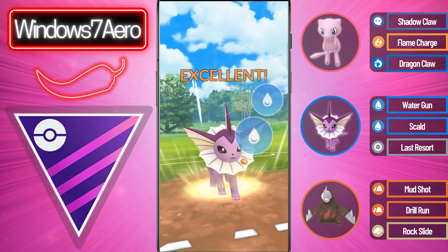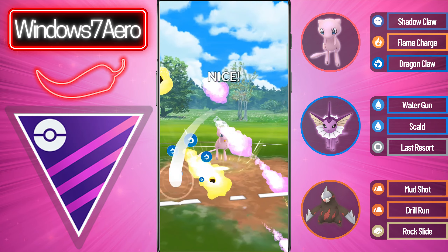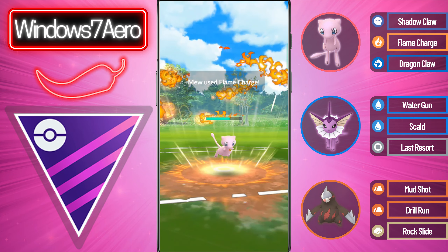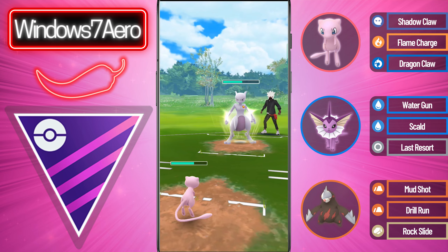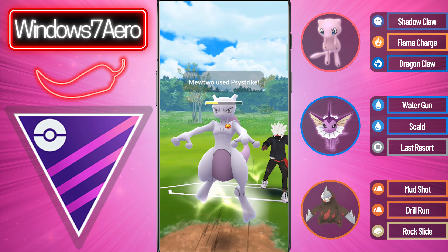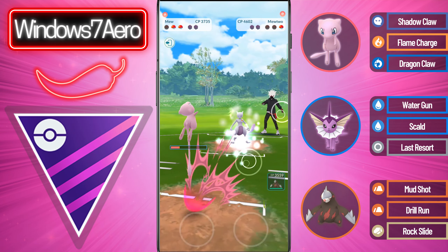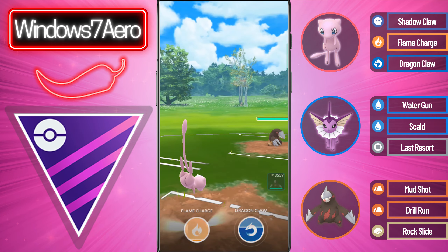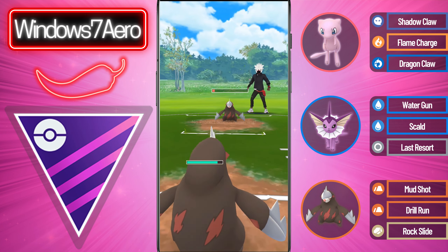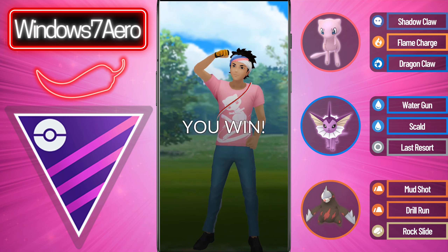They come in with a Mewtwo so we go straight for the Scald. This does have a chance to lower Mewtwo's attack but unfortunately we don't get it. We come in with the Mew and go for a Dragon Claw. Opponents aren't going to know what charge moves we're running on the Mew, which is really handy. We get the shield and go for a Flame Charge — that boosts the damage from our Shadow Claws. We lose a CMP tie, shield up the Psystrike, and go for an undercharged Dragon Claw, then Shadow Claw farm them down. They come in with an Excadrill. We go for the Flame Charge — it does a ton of damage. We switch into our Excadrill to force them to throw their energy, and they do. Drill Run takes out their Excadrill and we Shadow Claw farm them down to take the game.